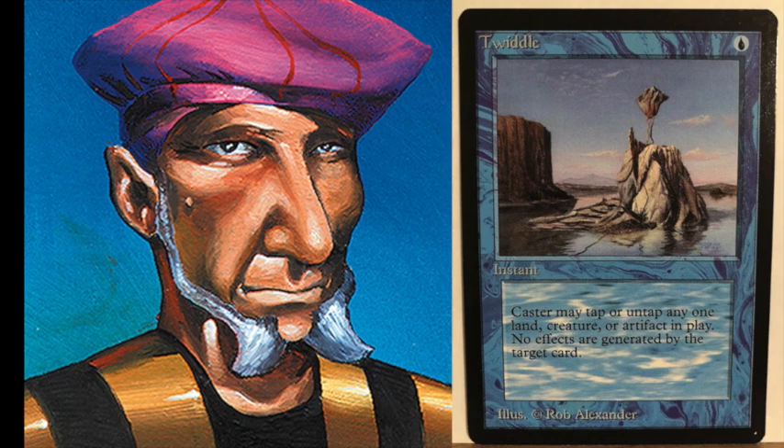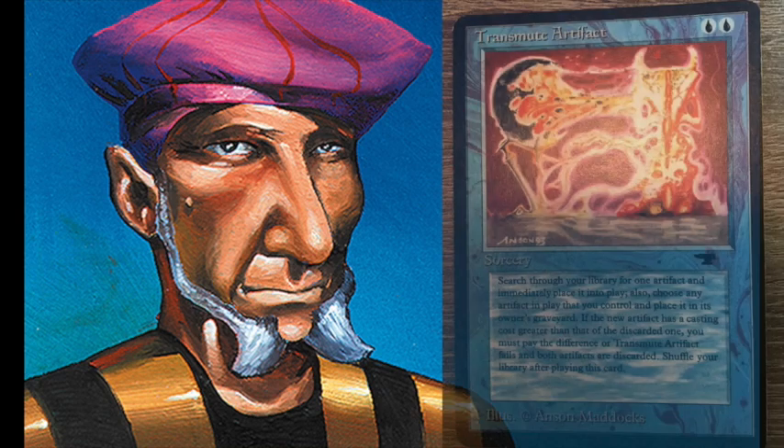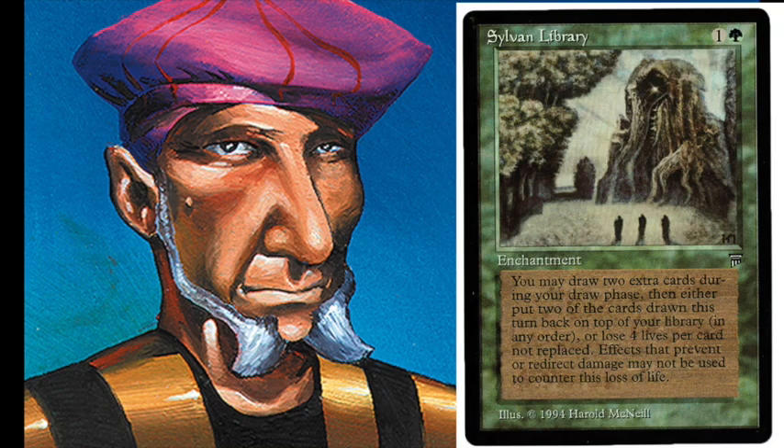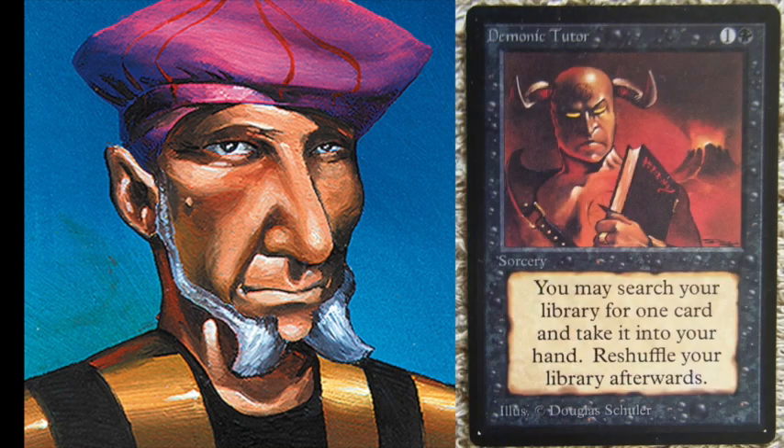This is a nice combo in itself, but you need cards in your deck that ensure you can cast Twiddle multiple times and quickly find your Time Vault. There is a Transmute Artifact in this deck to help look up Time Vault. There are Howling Mines to go quicker through your deck, Sylvan Libraries to sort your cards, a Regrowth to get your Twiddle or Time Vault back when removed, and a Demonic Tutor to search for the combo pieces.